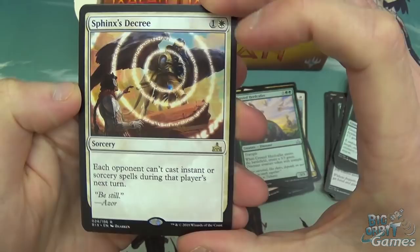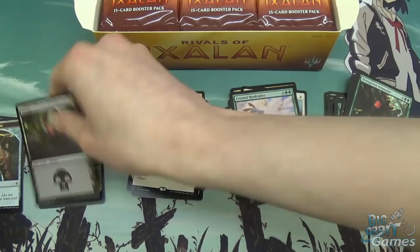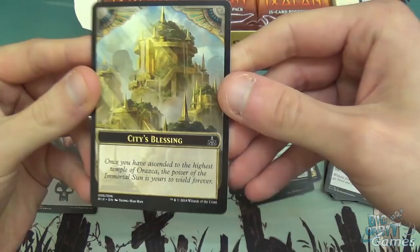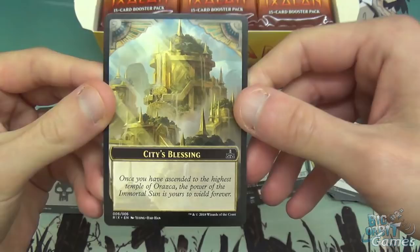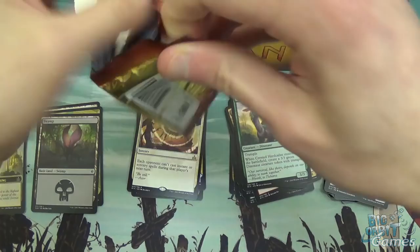Blazing Hope, another Deadeye Brawler, and a Sphinx's Decree — one white, four mana sorcery where each opponent can't cast instant or sorcery spells during that player's next turn. Blue-white control, why not? And also the City's Blessing — I really like this card. It's not really a card, not really an emblem, just a reminder, but really nice artwork. The City's Blessing does play a big role in this set and some of the mechanics.